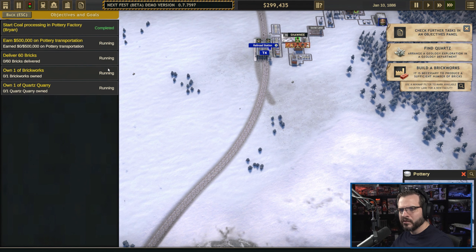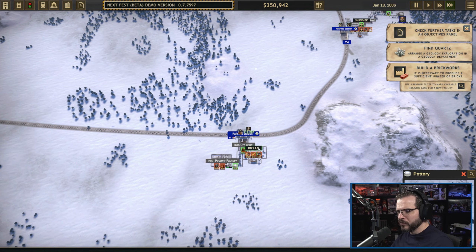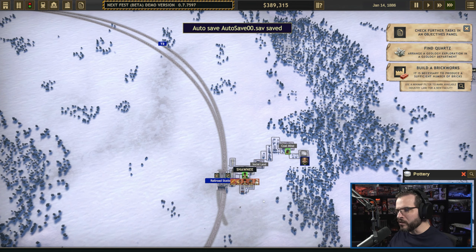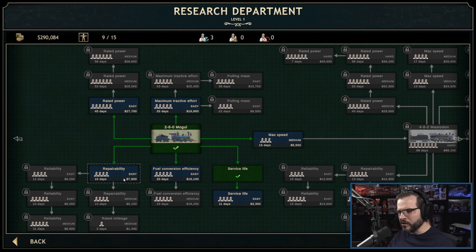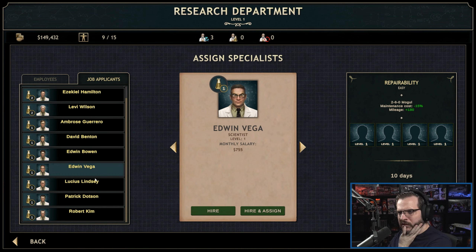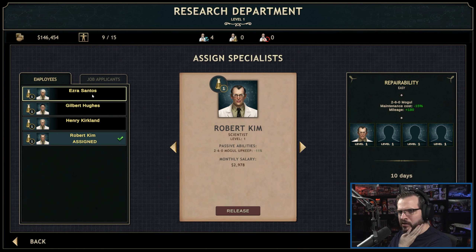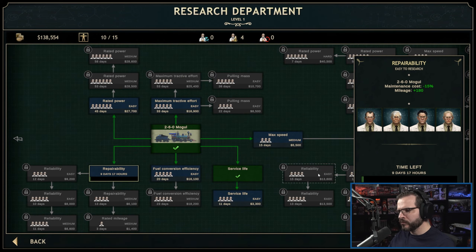We're pretty low on money but I've got some things rolling. Especially those passenger lines — this T3 here is not going very fast. I'd still like to do some more research but we didn't have a lot of options. We need one more level one — there, more level ones just popped up. Some abilities are worthwhile for Mogul upkeep. We'll hire and assign staff now, and start research.